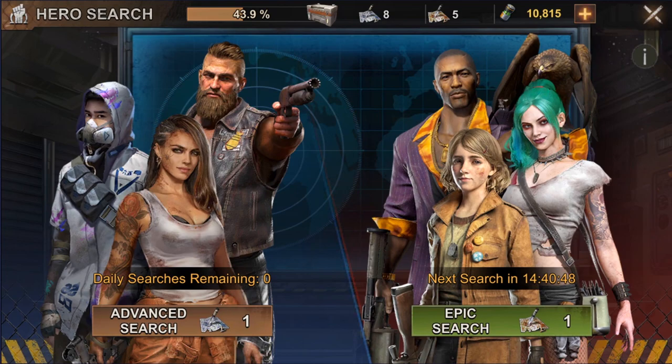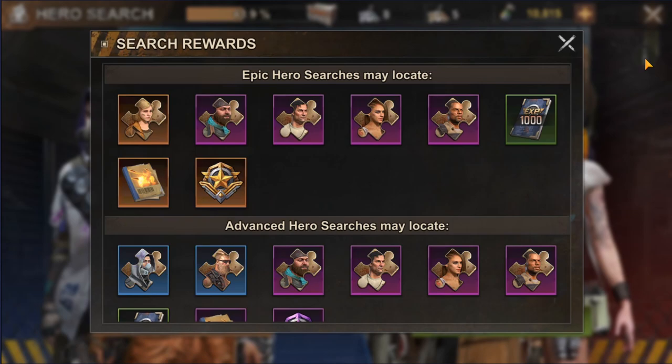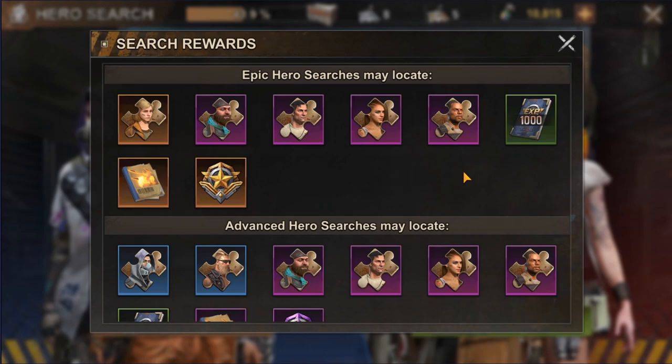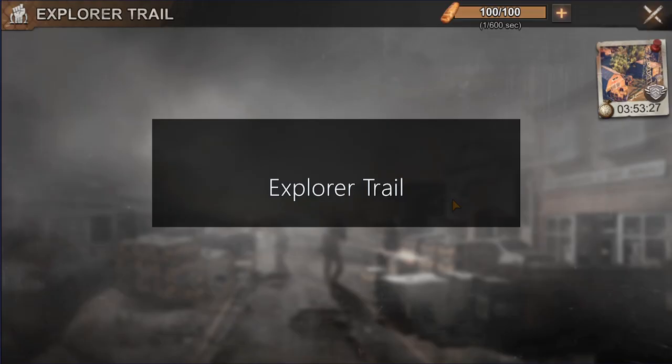Every search will contribute a certain percentage to the bar at the top, and once you hit 100% you will get a chest with a guaranteed legendary fragment. You can get more advanced or epic searches by completing different events or doing daily tasks. Note that only epic hero searches can drop legendary hero fragments and legendary skill books, while advanced hero searches only drop epic and elite hero fragments and epic skill books.